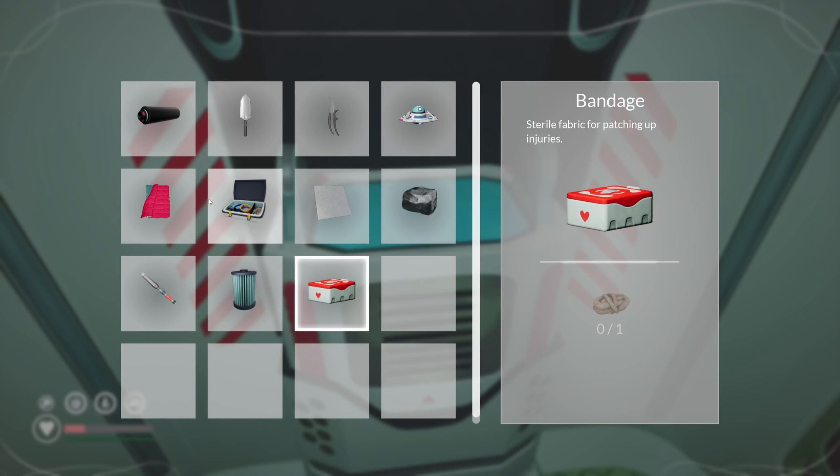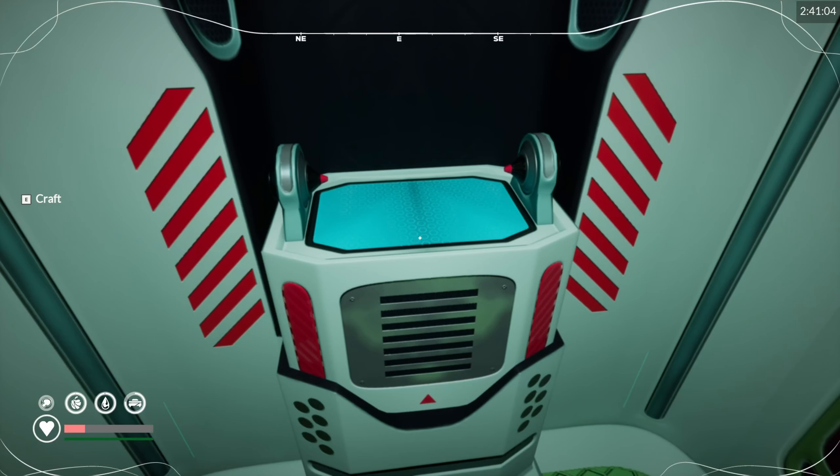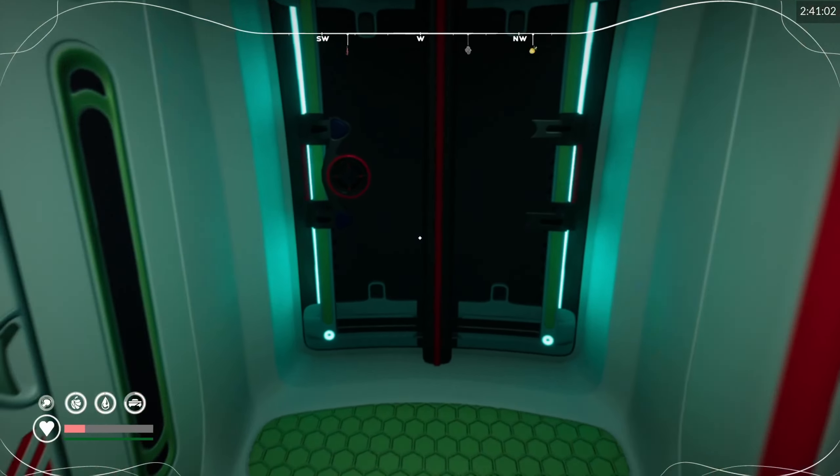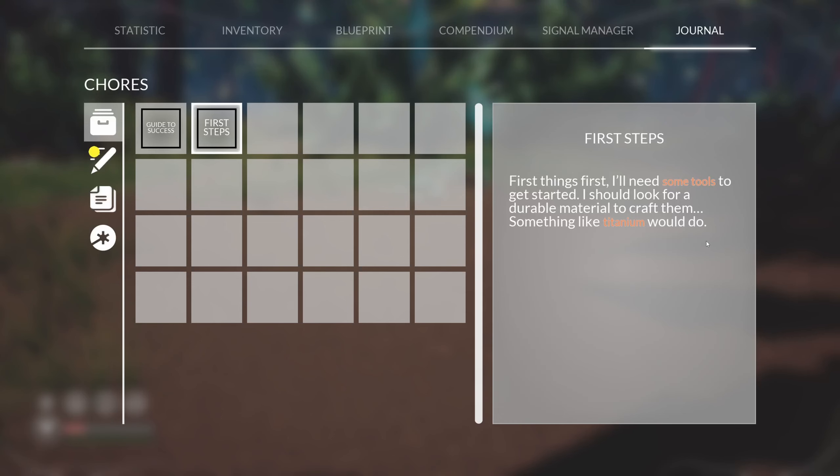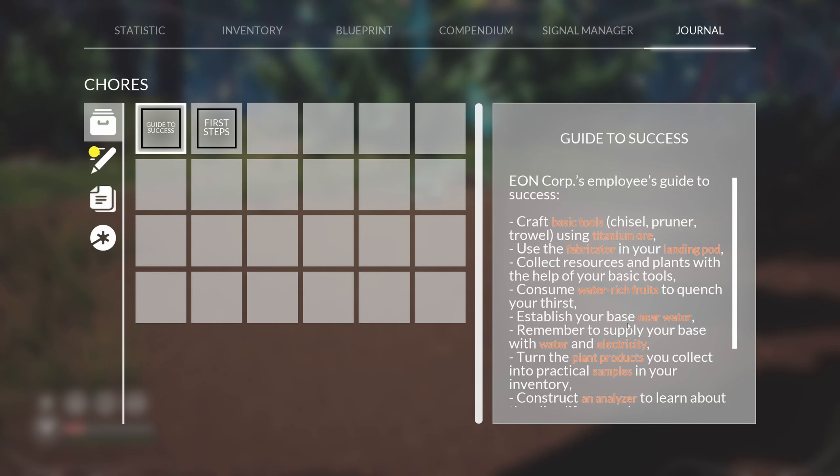Crafting... textile fiber. I'm not 100% sure what I should be doing. Let's have a look at the journal. Something like titanium will do. That's fantastic.